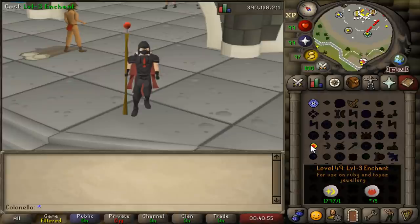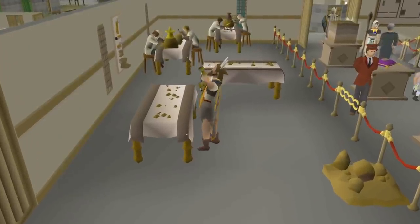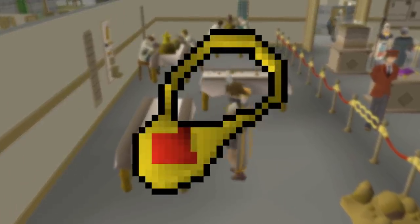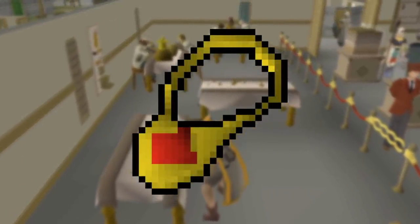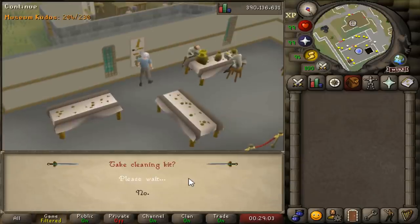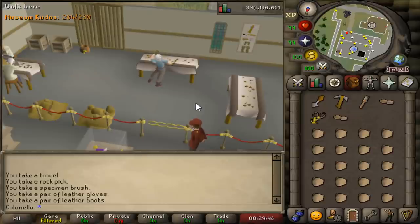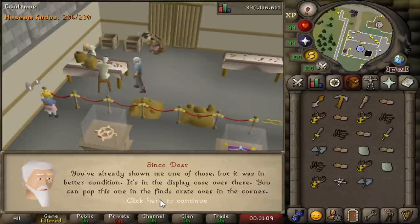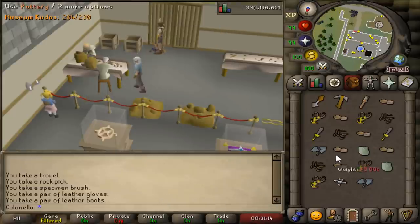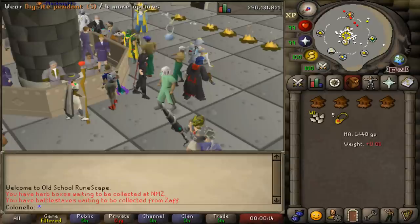Lastly, you'll need a dig site pendant. You can make them by casting the Level 3 Enchant spell on ruby necklaces, but you can't do that without first finding a clean necklace at the Varrock Museum specimen tables. After completing the Dig Site quest, you can enter this area, take a cleaning kit off the wall, spam-click the rocks to pick up uncleaned finds, clean them at the table, and show your clean finds to the experts — hopefully getting a clean necklace quickly. The other finds give you kudos and sometimes random junk, so that's cool too.